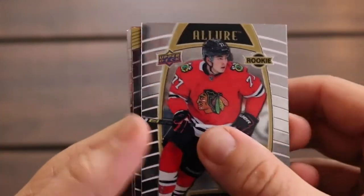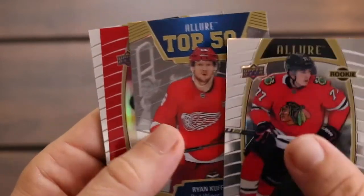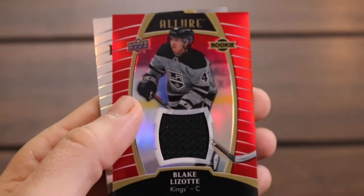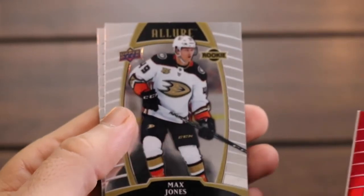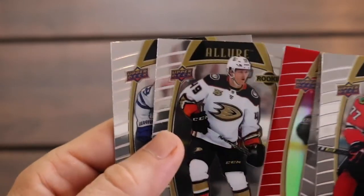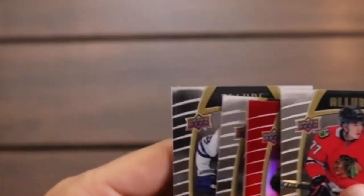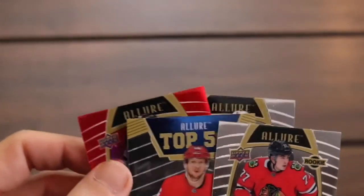Alright. There's Kirby Dach rookie. There's a Top 50 of Ryan Kuffner. And then we have another bit of memorabilia — Blake Lizotte rookie card. There's Max Jones rookie card — Ducks. And then Rasmus Sandin, that's a good one. I don't know if Max stayed up, but there's a Rasmus Sandin as well. We're hitting some pretty good stuff so far. This product is just so good.